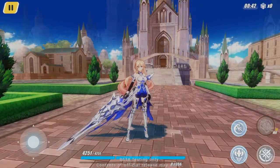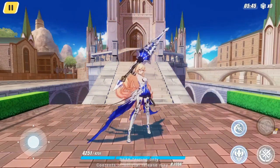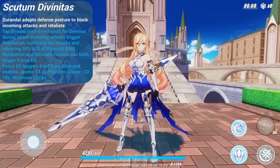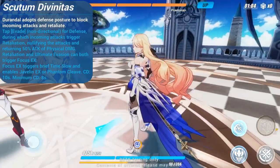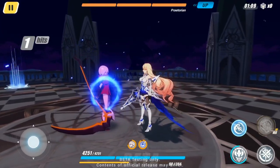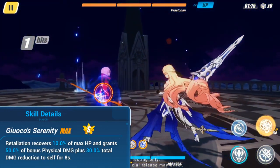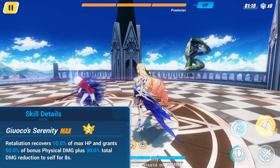When dealing with incoming attacks, the Bright Knight can either use her Retaliation Stance by tapping the Evasion button without a directional input, or her Evasion by tapping the Evasion button while moving in any direction. Retaliation not only nullifies the incoming attack but also deals physical damage to the attacker. After parrying an attack with Retaliation, she recovers 10% of her max HP, gains 50% physical damage, and reduces incoming total damage by 30% for the next 8 seconds.